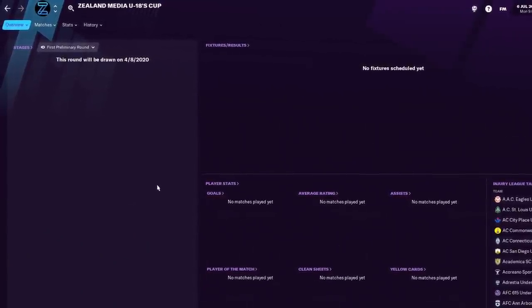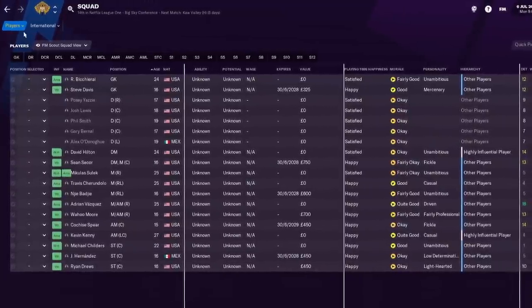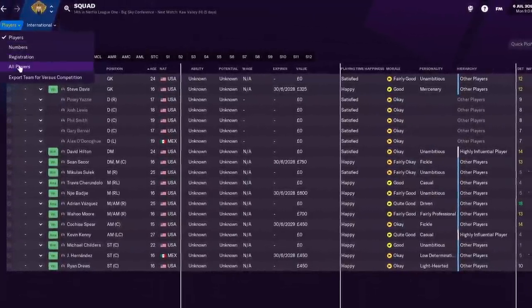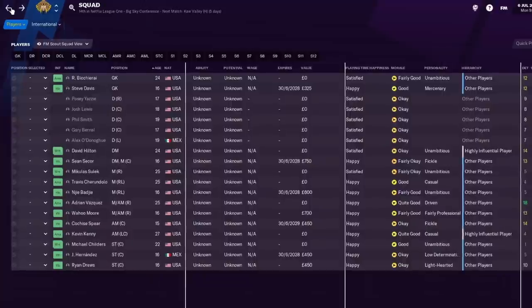The U23s get the Sports Interactive Cup, just for youth teams and academies. And the Zeeland Cup for the U18s. A note before I forget: when you look at your squad with one of these clubs, you might not feel like you have a full team. Go to your U23s and U18s — there will be players down there to fill out your team. A lot of these amateur teams do not have many players. That's how it was set up. It is a very long pyramid to climb in the U.S.